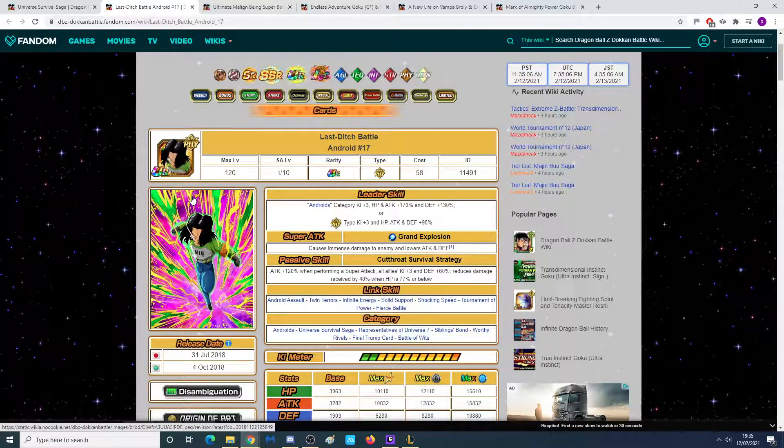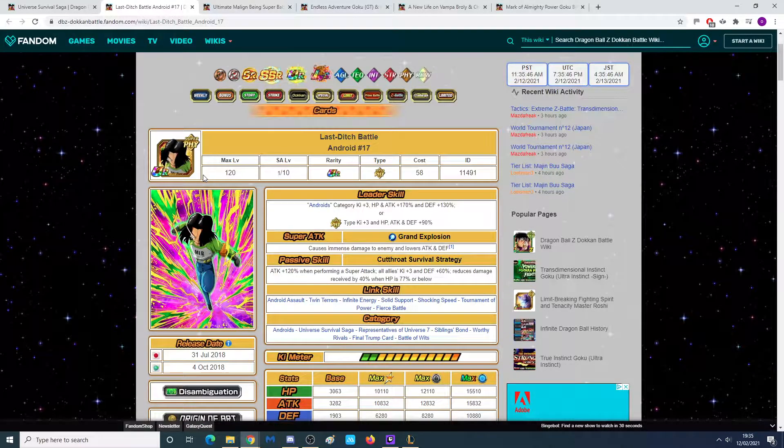The main reason I think LR Android 17 is a high possibility is that he won the Universal Survival Saga — he was the winner. You can't have the saga without having the final winner get a proper card. His current card is about 2 years old. He could have a unit Super Attack, maybe with a free-to-play Goku and Frieza to help with that. An active skill could definitely be a good thing. I could definitely see this one being an LR by himself, and it would help out the Android category, which hasn't had much support in quite a while.